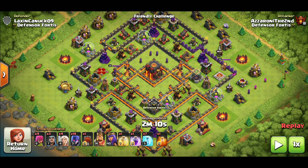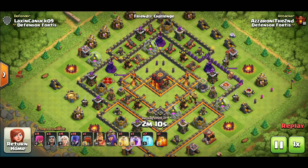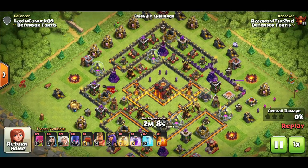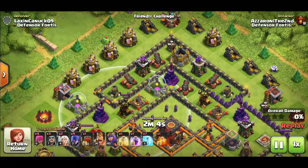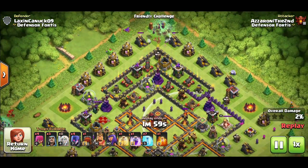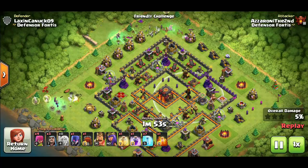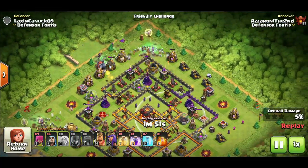First replay — this is a friendly challenge against one of my own bases with CC troops in there at full strength. We're going to see how this strategy absolutely obliterates bases. It's going to start off like a normal witch slap. You're going to pick a side to attack from, try to avoid where the air defenses are, take note of their radius, and be aware of multi infernal towers. Always be wary of where you want to place your healers and witches. I've got five witches in the right corner, five in the left corner, and four in the middle with the wall wrecker.